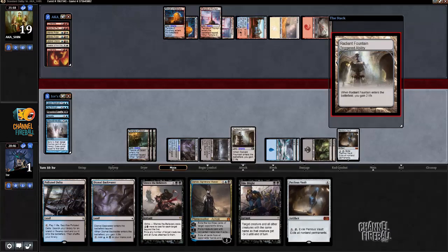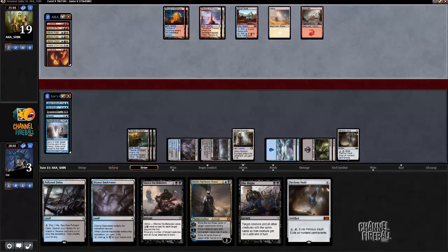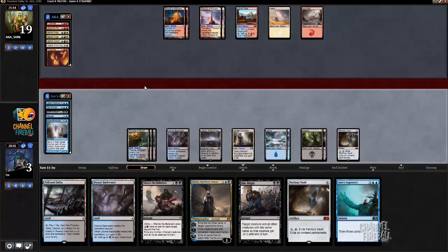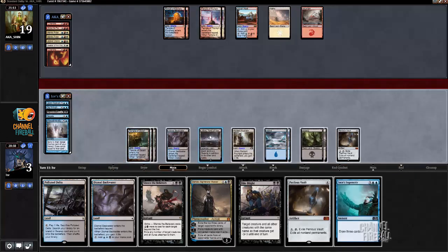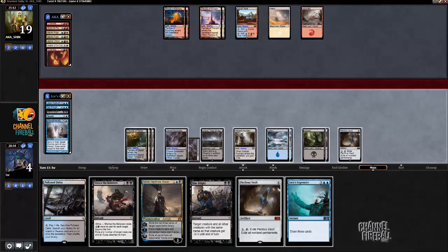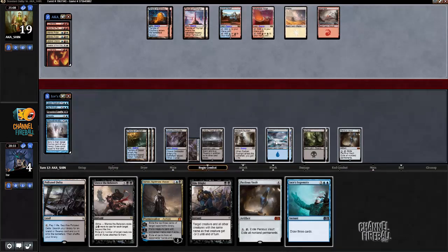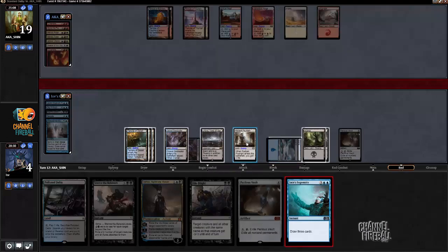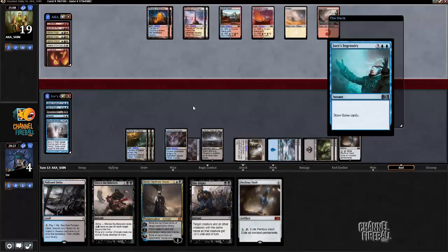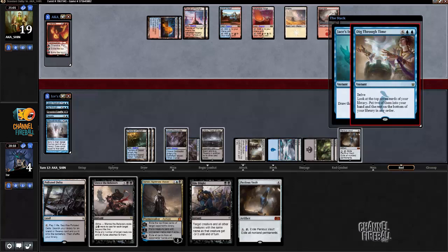All right, let's play Radiant Fountain and pass the turn with Silence the Believers and Bio Blight up. If I knew I was drawing Silence I probably wouldn't have taken these particular cards. I don't mind Jace's Ingenuity, so I can cast — I'm gonna play Dismal Backwater so I don't get Lightning Struck to death. I'm gonna hold off on casting Ashiok because I want to be able to Jace's Ingenuity into a Dissolve. I should have done Jace's Ingenuity on upkeep. Doing it end of turn — if my opponent has Stoke the Flames I actually do die. It's gonna be hard to survive this. Dig Through Time at least — Lightning Strike doesn't kill me if they're even playing that.